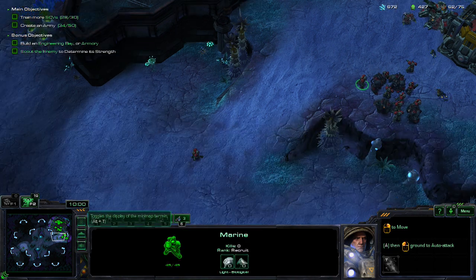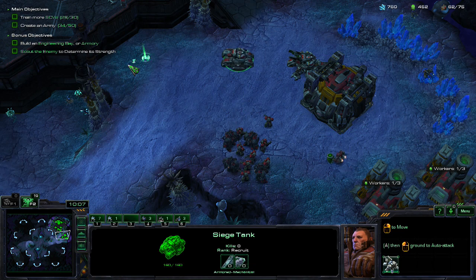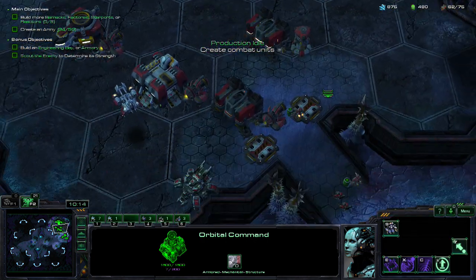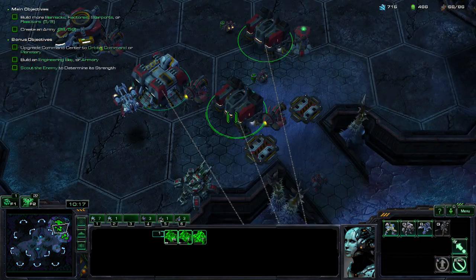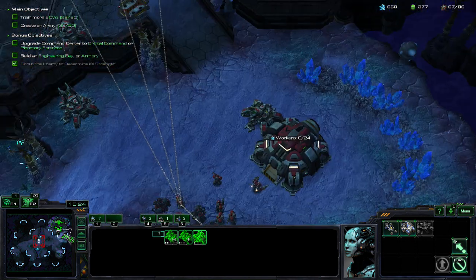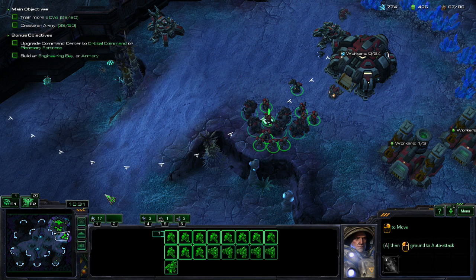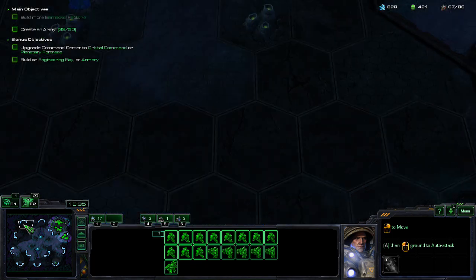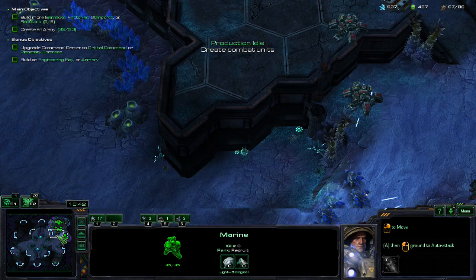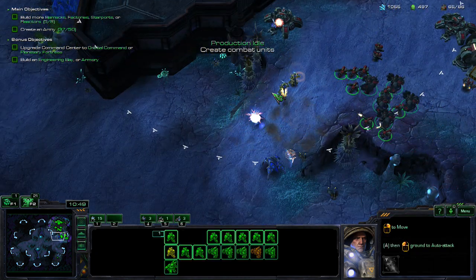Let's go over there and see what's going on. Coming through — let's have a blast. We could use some help here. Loads of stuff. So that's where they are. There's more barracks, factories, starports, reactors, all the rest of it. Let's get rid of all this — quite easily by the looks of it.